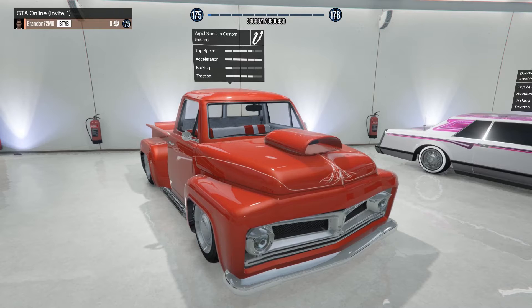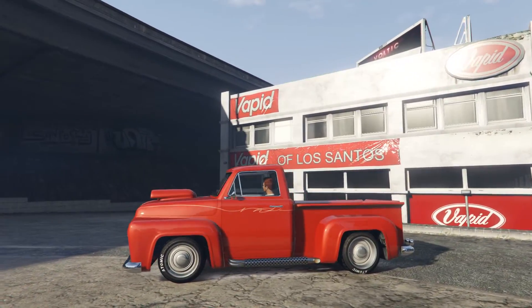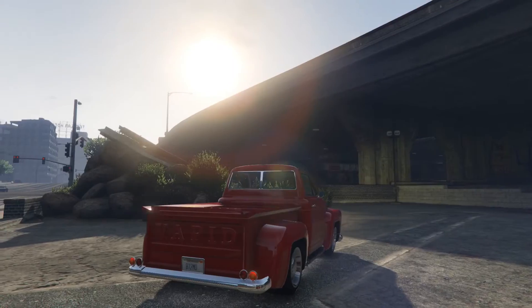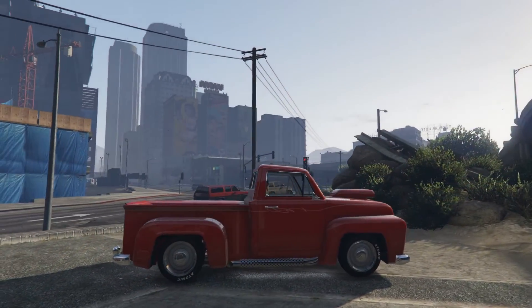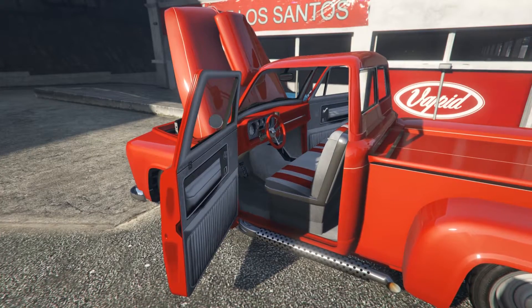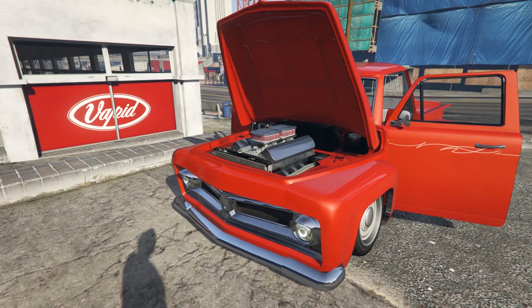And finally, the bonus vehicle for today's video is the Vapid Slamvan Custom Classic. Oh my god, I love this truck. I already owned the Slamvan because I loved its classic pickup truck looks, but as a lowrider, my love for it has been turned up to 11. It finally has decent traction to help it go around a corner, and even though it takes a while to get moving, it can pile on some serious straight-line speed. Just don't expect it to stop in a hurry, because it still has terrible brakes. I think this truck is gorgeous and I absolutely love the seemingly unending ways it can be customized. The Slamvan Custom is, hands down, my favorite car yet to show up at Benny's.